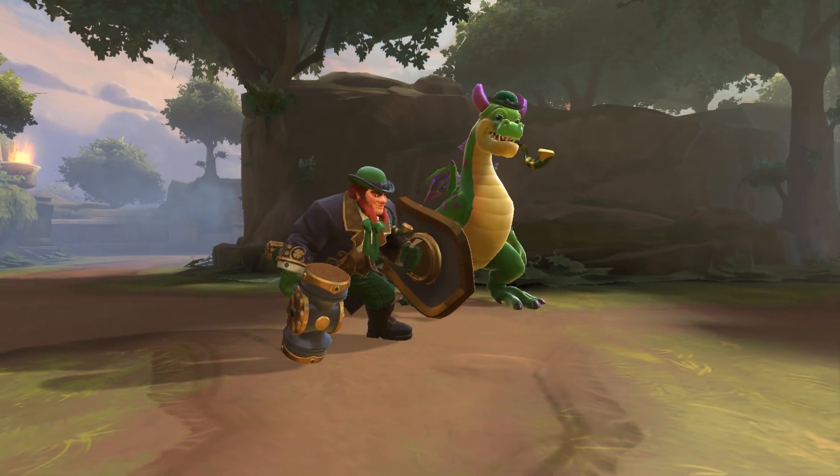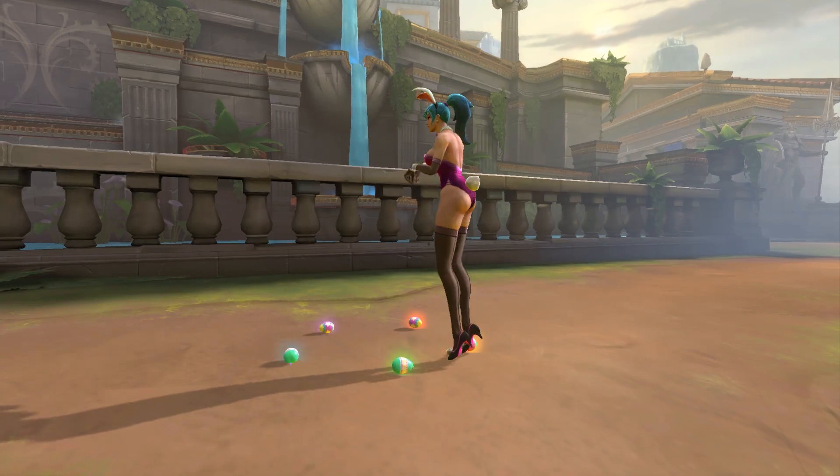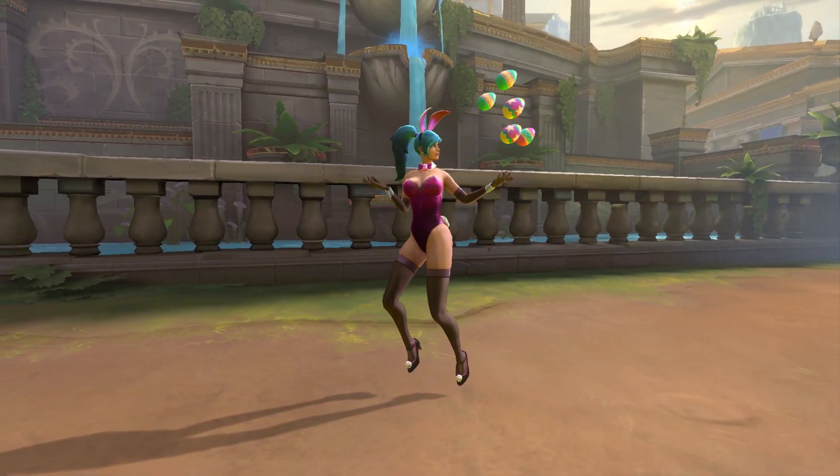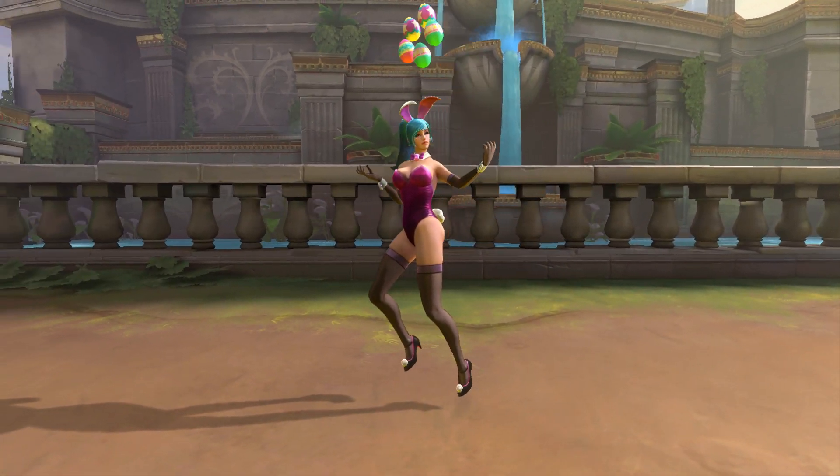Fafnir is swimming in riches in his new Pot of Gold skin. Be careful at the edge of the rainbow, you might run into a magic dragon. And last but not least, hop until your enemies drop with Playful Bunny Nuwa. This Easter-themed skin comes complete with marshmallow soldiers.